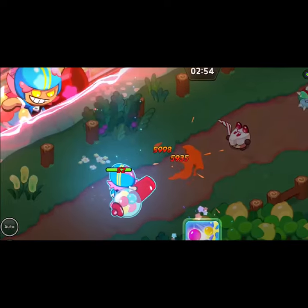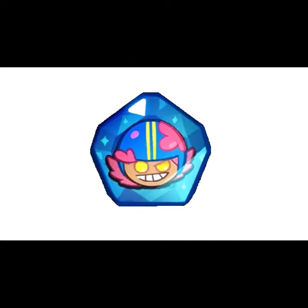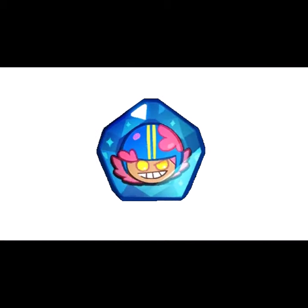Gumball Cookie's skill in Kingdom is that he shoots 3 Bubblegum Charges, causing area damage and decreasing the enemy's attacking speed. Gumball Cookie's Soulstone feels like it's about to burst much like a colorful bubble.